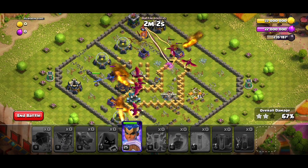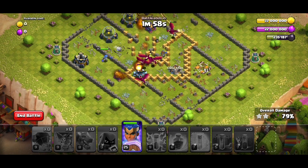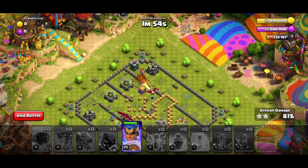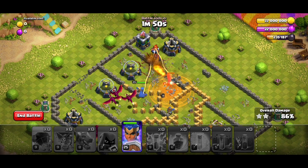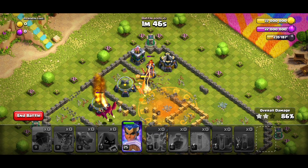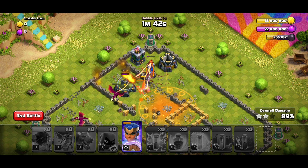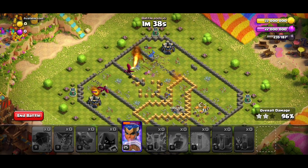With those ground expo defenses we took out very early on, there's nothing left of the base. Look at how many dragons we're going to have alive — it's easy. We took out three air defenses at the beginning so the back end is easier, in case your Royal Champion dies early. Do not use your Royal Champion on the lower side because there are so many skeletons.